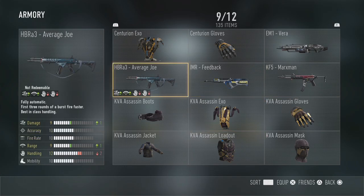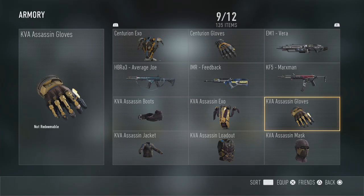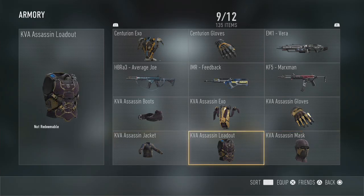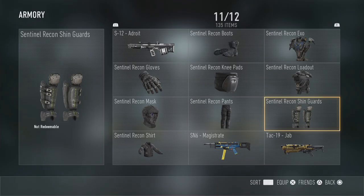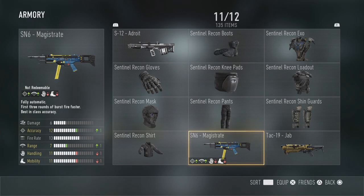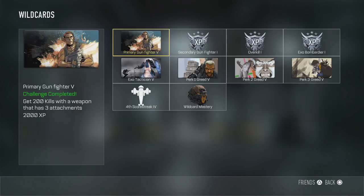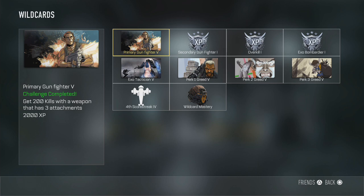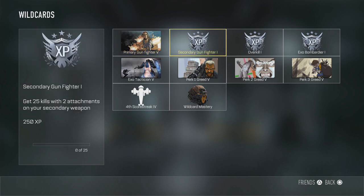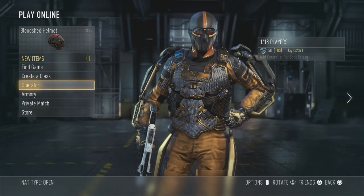The HBR A3 Average Joe is definitely worth getting - it's a much better weapon than the default. I've also got the IMR Feedback, not too bad. A lot of these unlocks are just for doing things like perk challenges, silencer kills, and red dot sight kills. The SN6 Magistrate is good too. One tip: if you go into wildcard challenges and complete all of them, you can get the wildcard mastery helmet - quite cool and pretty simple to get, like 200 kills with three attachments. Highly recommended if you want a cool looking outfit but can't get royalty or diamond yet.